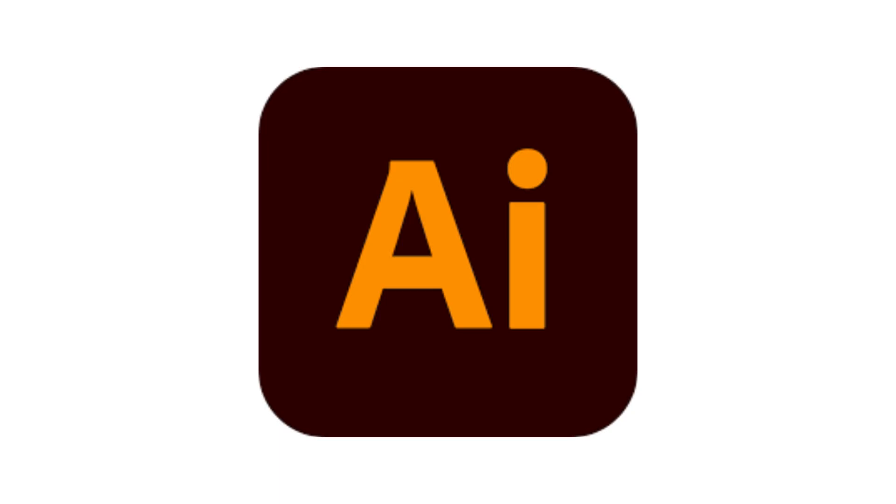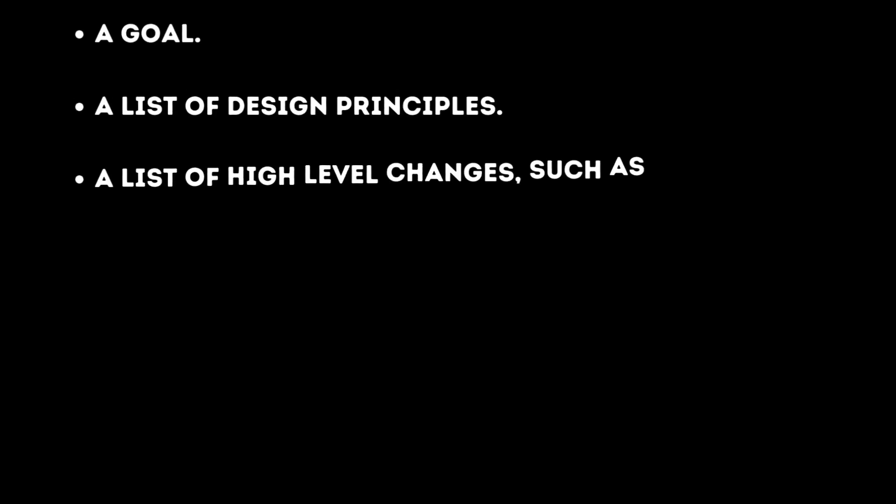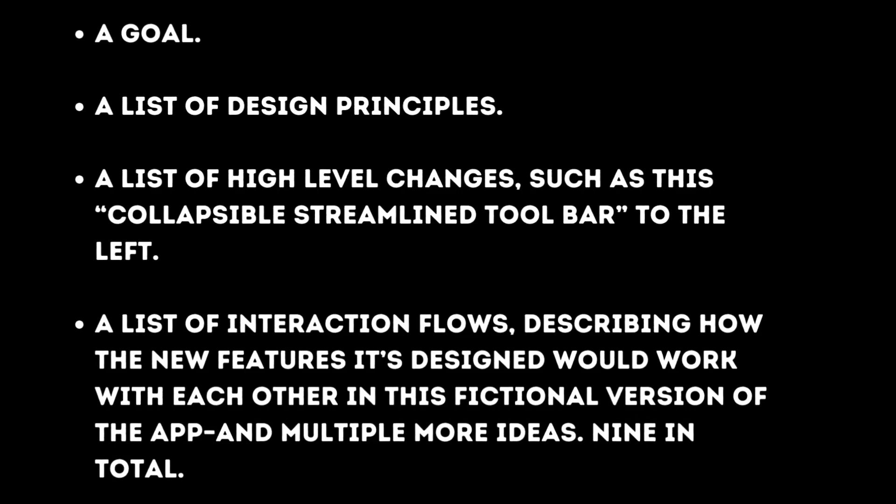As for my final prompt, I asked it to redesign the UI of Adobe Illustrator. Now, I didn't make it clear that I wanted a visual, but GPT-5 did more than I expected by giving a detailed design doc showing its logic and reasoning. It gives a goal, a list of design principles, a list of high-level changes such as a collapsible streamlined toolbar to the left, a list of interaction flows describing how the new features would work with each other in this fictional version of the app, and multiple more ideas — nine in total.